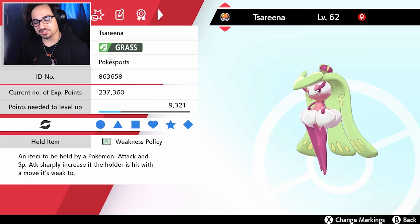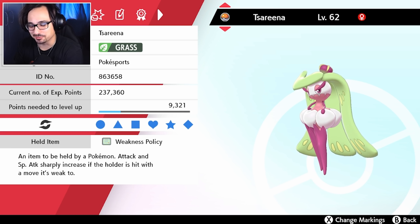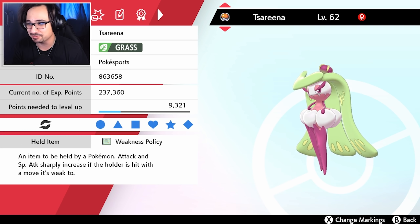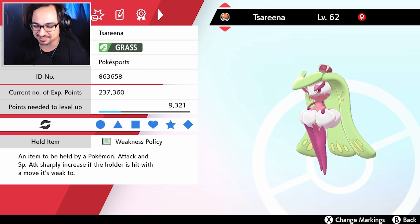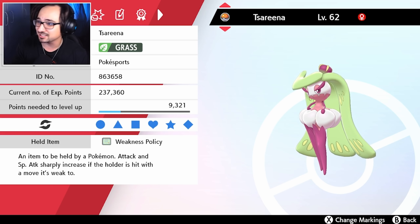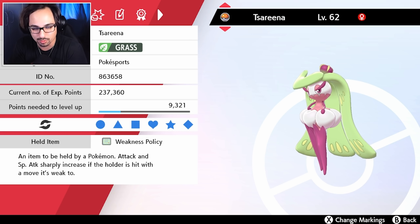Good afternoon Pokésports and welcome to another VGC Battle Stadium Series 6 video bringing you a cool Serena weakness policy combination with Talonflame. I accidentally came across this while playing on ladder and I lost to it, so we have to go ahead and try it out here on the channel. I did build this team with Alex on patreon and we did go through it to figure out what would be best in the back. We did a couple of changes to the Serena set also.